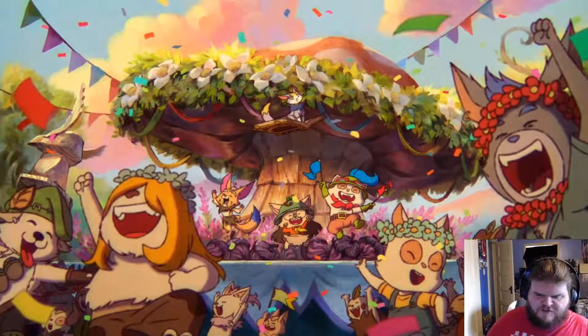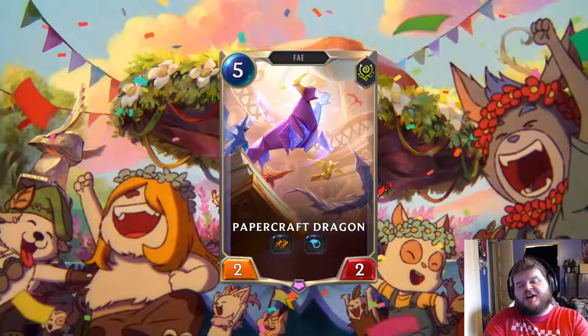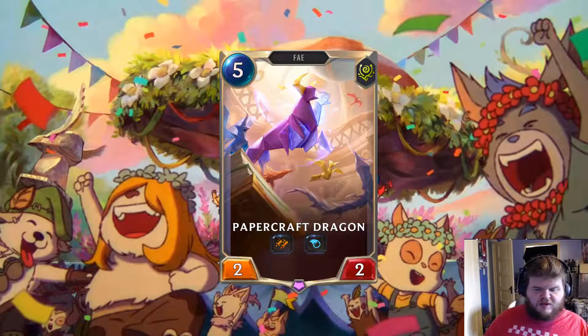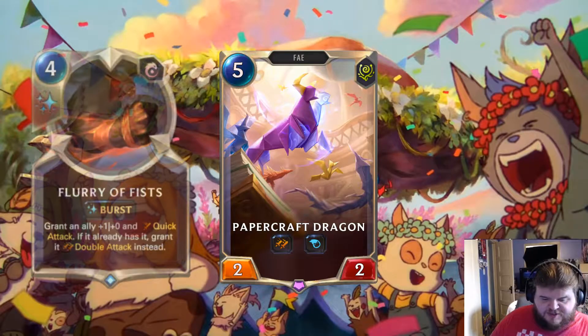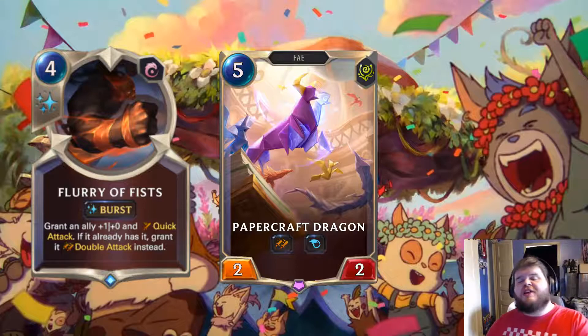Next card is Papercraft Dragon — a Fae, 5-mana, 2-2, Double Attack, Attach. The card to compare this to is Flurry of Fists — 4-mana at burst speed, plus 1 attack and Quick Attack, or Double Attack if the unit already has Quick Attack. This is one mana more for plus 2 plus 2 and just gives Double Attack outright. This is a better Flurry of Fists. It's an epic, and it's a good epic.